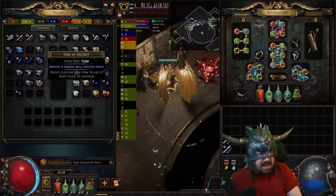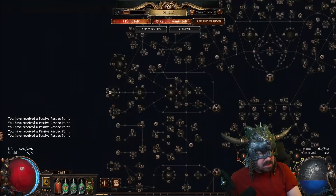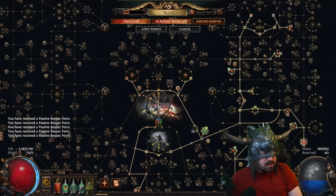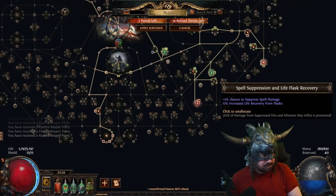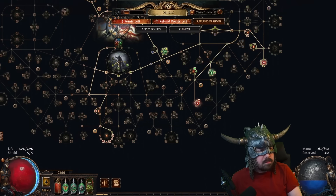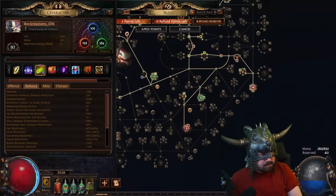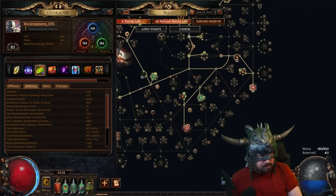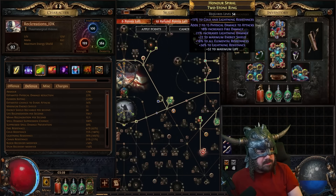Bob also identified some mistakes with the passive skill tree and worked on improving it. Oh, you have a lot of regrets - I see what you're talking about. Now I want you to get rid of the suppression nodes at the bottom. Yes sir. And now you should still have 100% suppression. Maybe you can get rid of one of the travel nodes by quick step. Yep, amazing. Well, your fire resistance is all messed up - we're going to have to do some swapping.